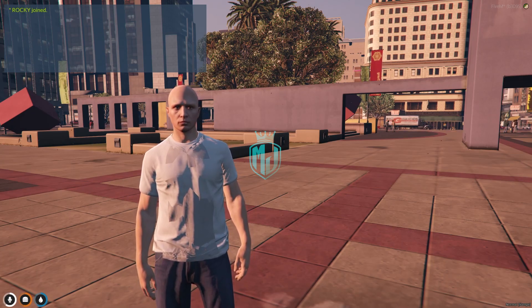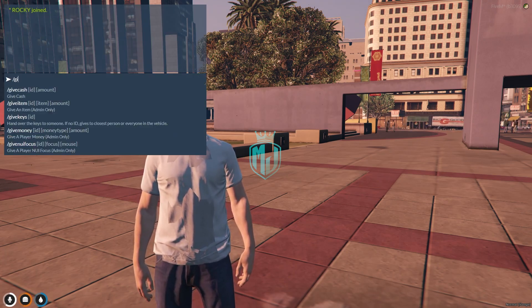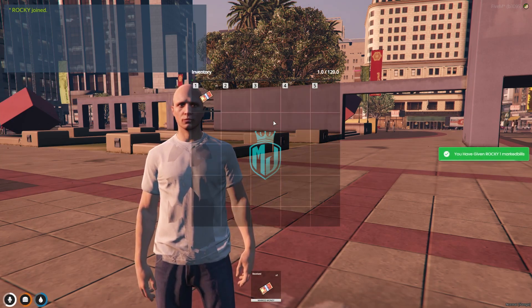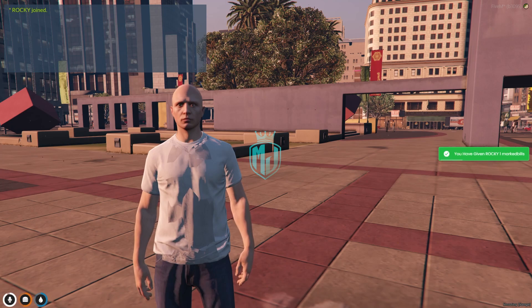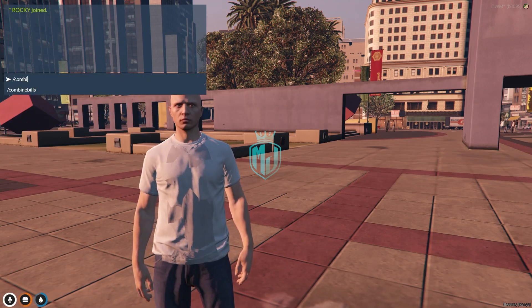Let's restart and join the server again. We're back in the server after installing our new script, Combined Markbuilds. Let me just spawn some markbuilds — give item markbuilds one, again — and as you can see right here we now have two markbuilds. To combine them, we simply use the command: combine builds.